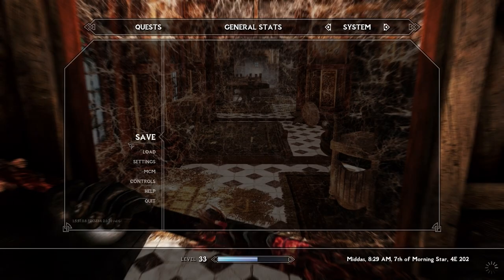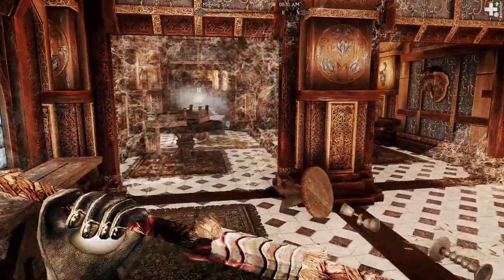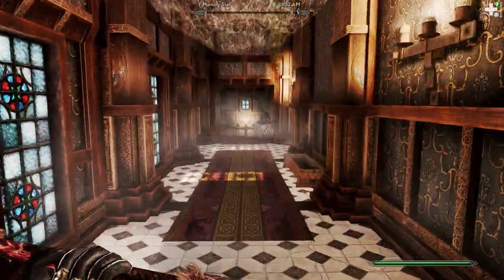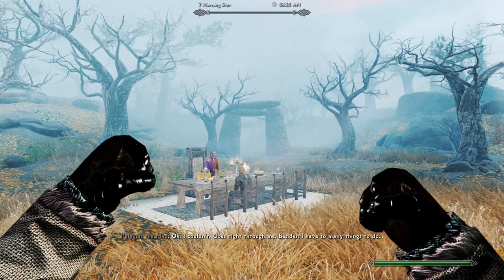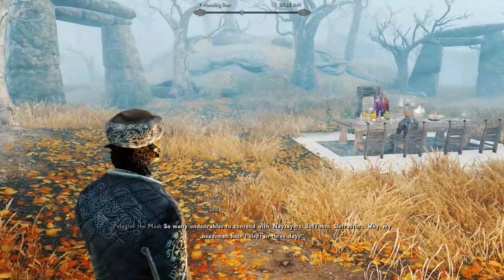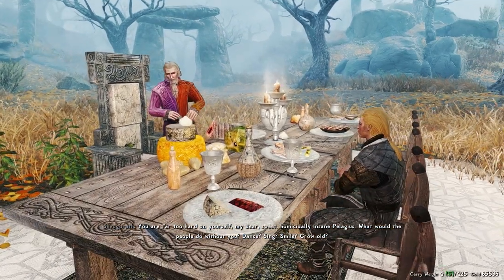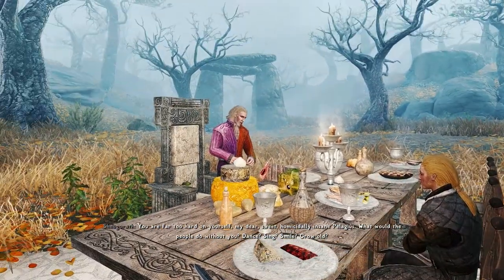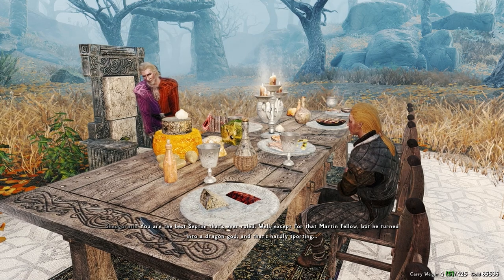The fuck? Shigorath. I am but a nobleman. My dear, sweet, homicidally insane Pelagius — what would the people do without ya? Dance? Sing? Smile? Grow old? You are the best Septim that's ever ruled — well, except for that Martin fella, but he turned into a dragon god, and that's hardly sporting. You know, I was there for that whole sordid affair. Marvelous time. Butterflies, blood, a fox, a severed head — ho ho ho! And the cheese. To die for.